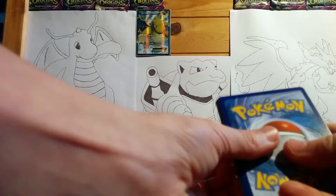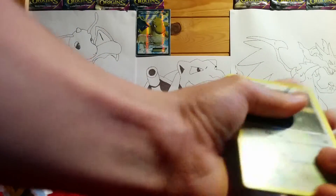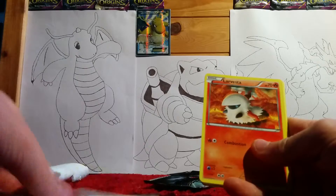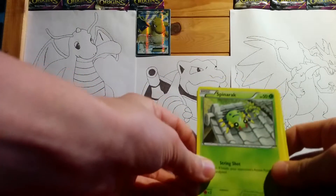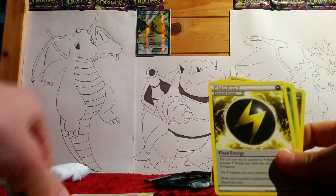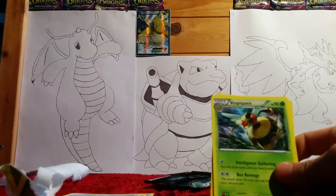And do the card trick. We start off with a Persian, Magikarp, Spinarak, Golurk, Faded Town, and a Flash Energy — sorry, special energy.